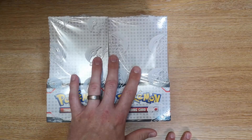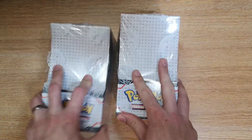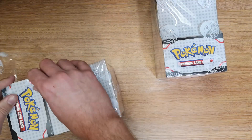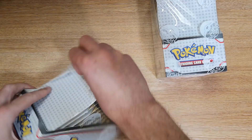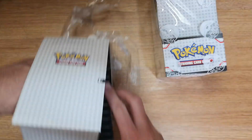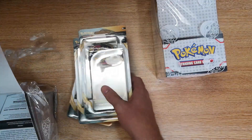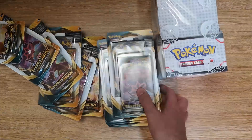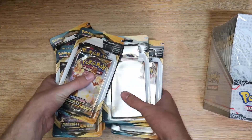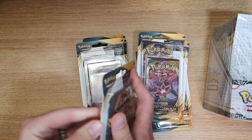With a booster box you've got pretty much set odds — you're guaranteed to get a certain amount of secret rares — whereas with these double blisters I don't know what the odds are, so we're going to find out. I paid £84 for the two; he could have done them individually but I said just give us two boxes. Darkness Ablaze is a very hard booster box to get hold of at the moment — a mixture of being under-produced and very high demand. I'm going to do it one box at a time and see what happens.